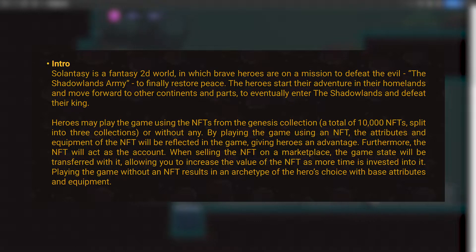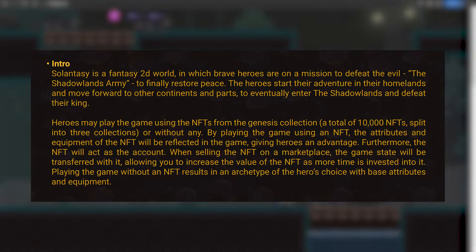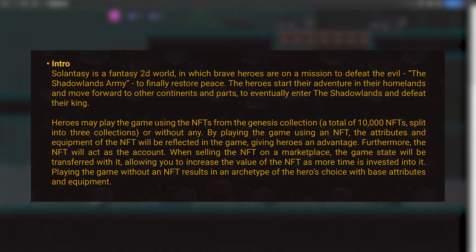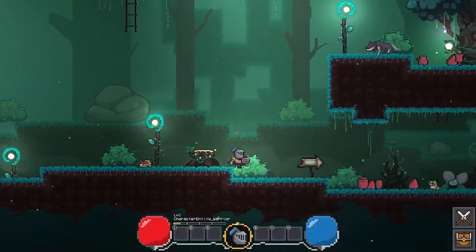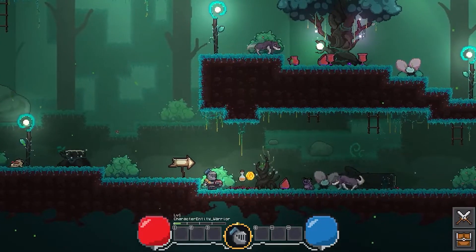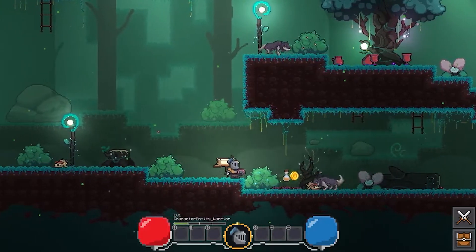These NFTs will also act as the save data for your game, which means when you sell it, the game state it was in is also transferred. This can further boost the value of your NFT. But again, if you don't want to buy an NFT, you can still play the game — you will be provided a character with base attributes and equipment.